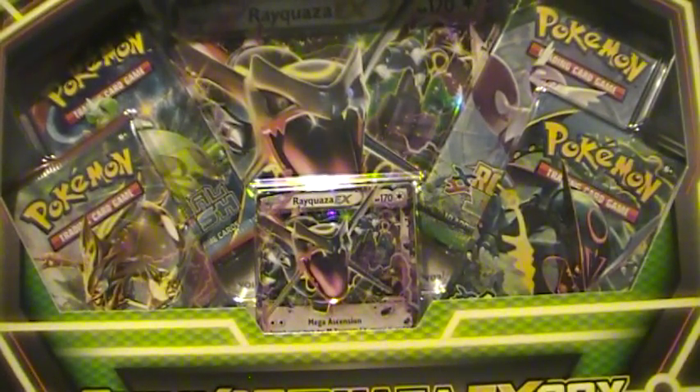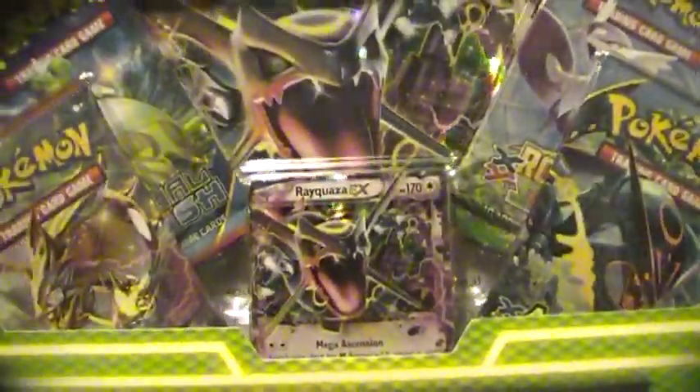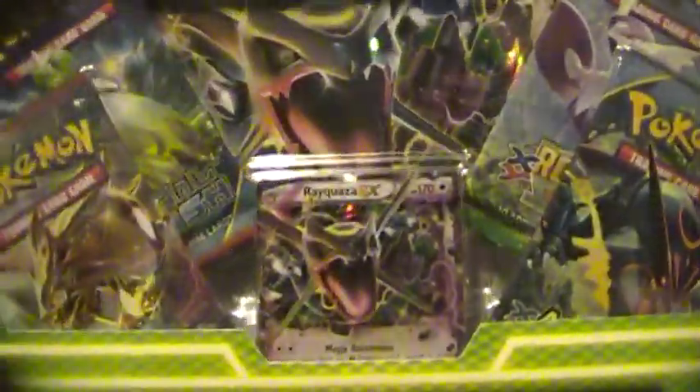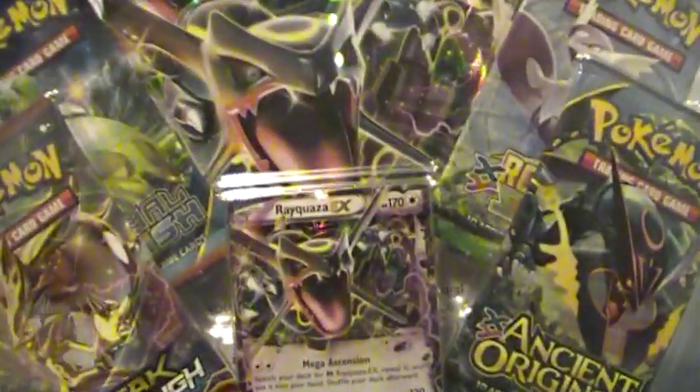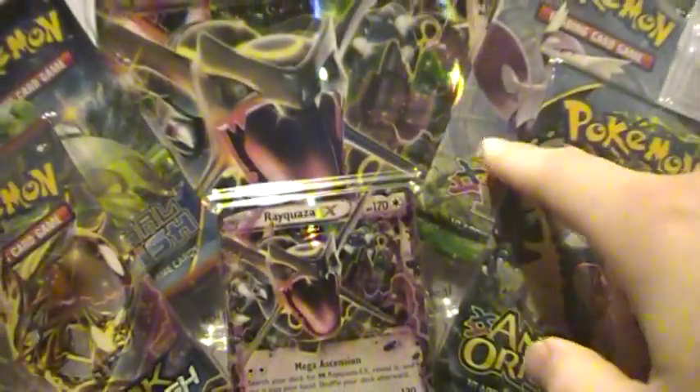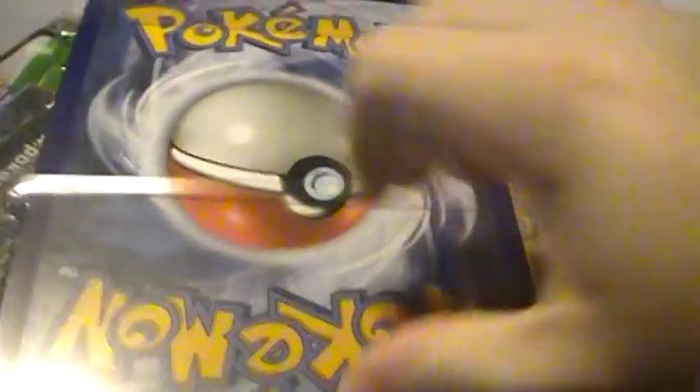Hey, what's up everybody! First video — I have to open up the Shiny Rayquaza EX box, so let's get it open. Taking a little break from Evolutions because I know everybody's pretty tired of it. I bought this because it has a Roaring Skies pack right there, as you can see, and everybody wants that. Let me get this open — geez, that's like 30 seconds of my life I'll never get back.